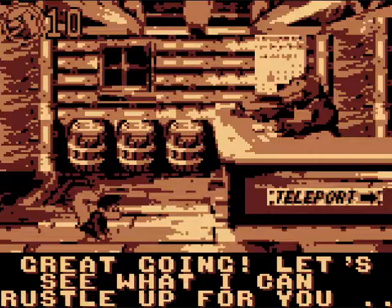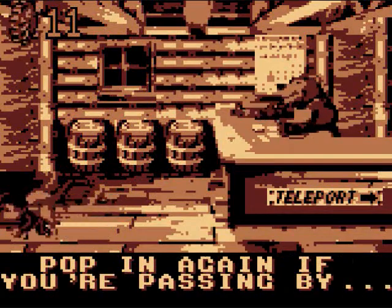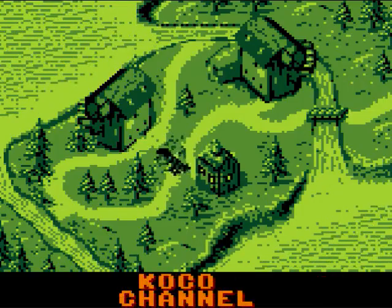Wow, that's pretty fast. Let's see what I can rustle up for you. DK coin, bananas, coin, extra life, and a clock. You're gonna need those clocks for later. Trust me.